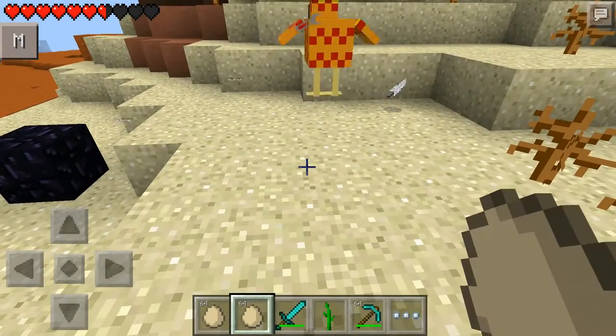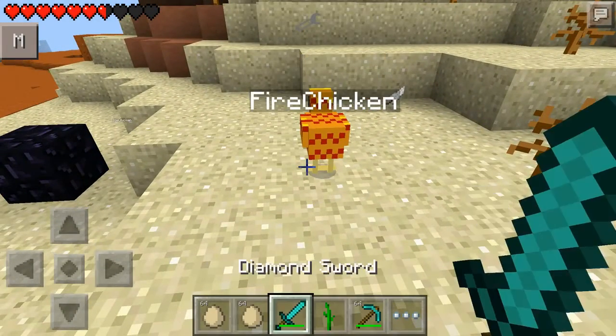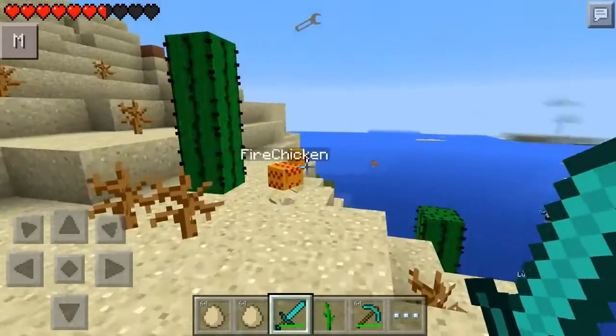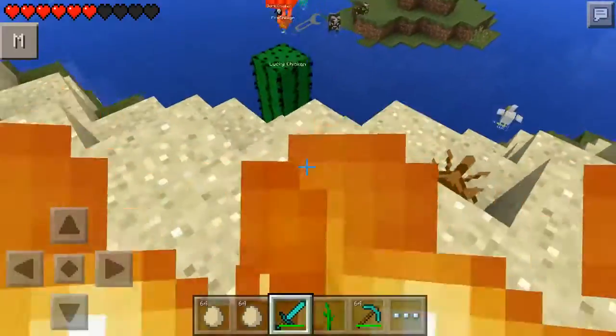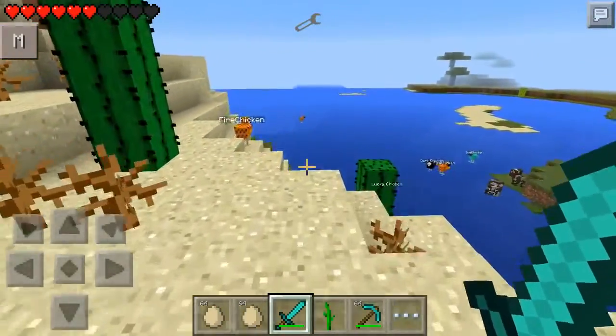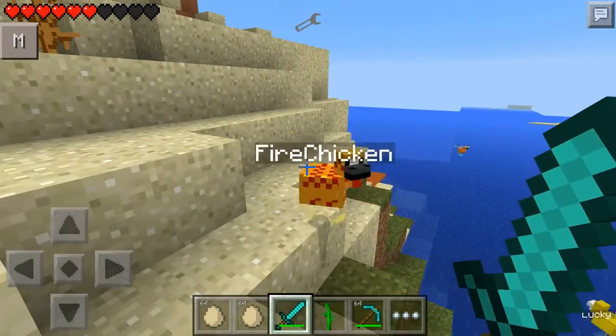Next up is the fire chicken. There's no big rewards if you can guess what the fire chicken does. He might even kill me. Let's see if he comes at me with his fire. He puts me on fire as soon as I hit him. Luckily it doesn't kill me, but it does take quite a bit of damage.